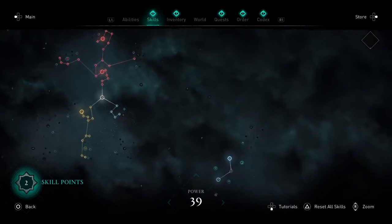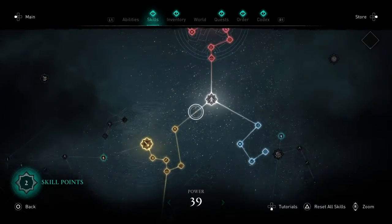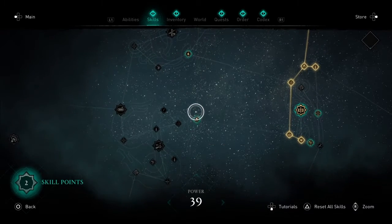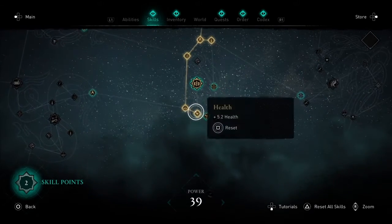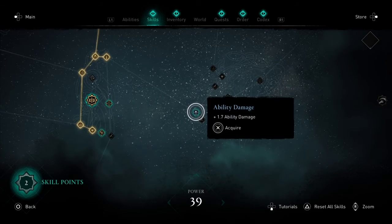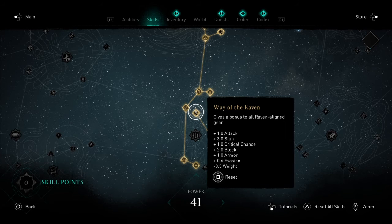We've got thirty-nine in power, and we've just opened up a whole bunch of stuff here. Let's see how we grow our character. Let's see what this is and where it leads — poison damage, more poison damage. Stealth damage would be nice because that would open up more range damage. We've got health, critical chance, ability damage. So we'll go with ability damage. And yeah, we'll take this — our power is forty-one now.